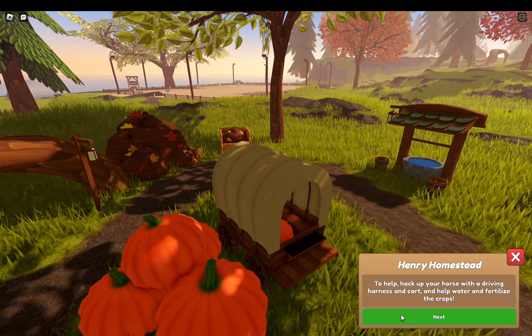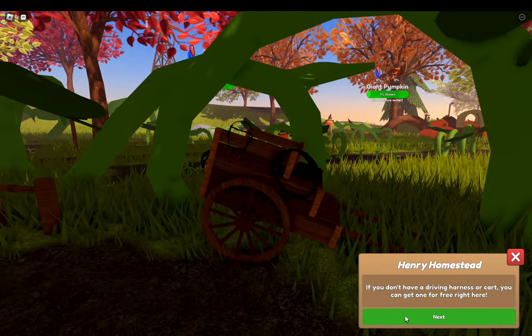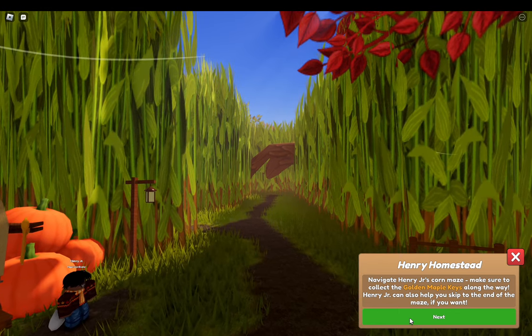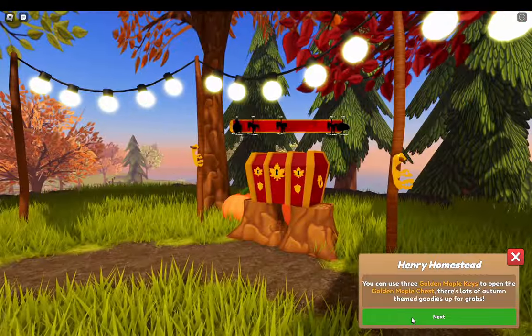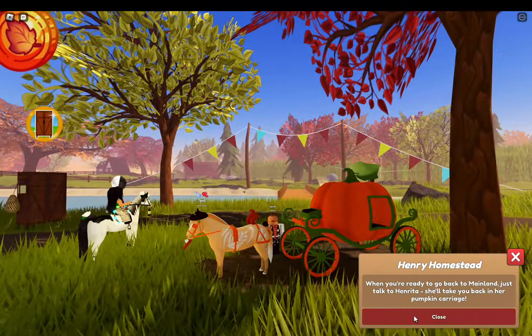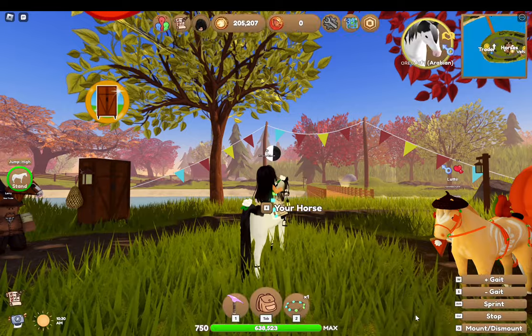Next, it says to tack up your horse with a driving harness and cart and help water and fertilize the crops. If you don't have a driving harness or a cart, you can get them for free right here — that's nice. Then navigate Henry Jr.'s maze and make sure to collect the golden maple keys along the way. You can use three golden maple keys to open the golden maple chest for lots of autumn-themed goodies. When you're ready, go back to mainland — just talk to Henrietta and she'll take you back in her pumpkin carriage.